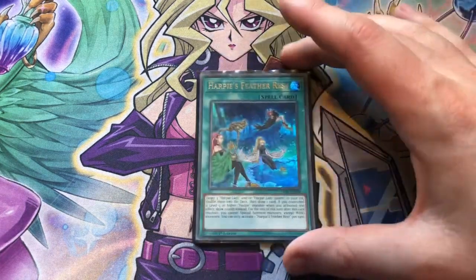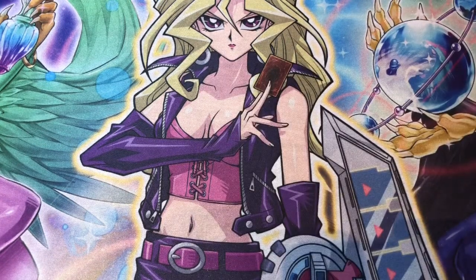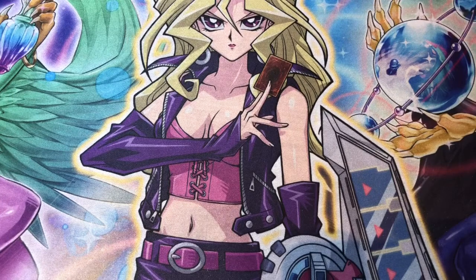Running one copy of Harpy's Feather Roost. You can target up to three Harpy Lady or Harpy Lady Sisters in your graveyard, shuffle them back to your deck, and draw a card. If you control a level 5 or higher Harpy you can use the effect and draw two cards — so if you have the Synchro out, you draw two. We also have two copies of the field spell. I'm mostly running this to give more chances to pop my own Hysteric Sign to get to Featherstorm. It can be useful to pop your opponent's back row, and it's also a Harpy card so we can ditch it for Channeler. It's a Sister's Spell or Trap so Perfumer can search it, giving us extra value.